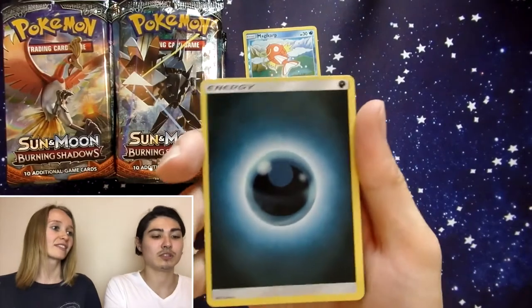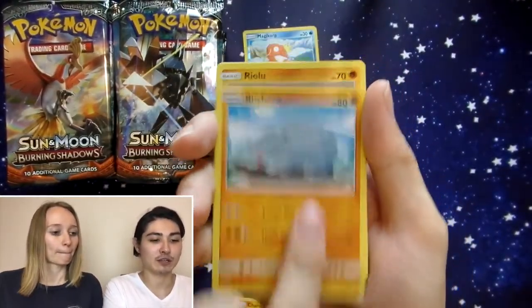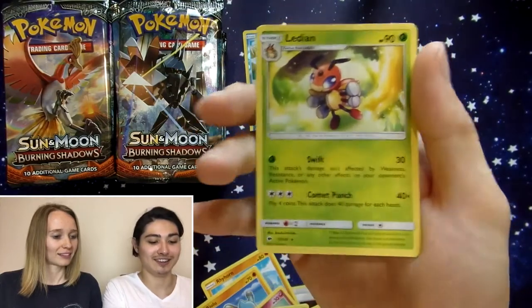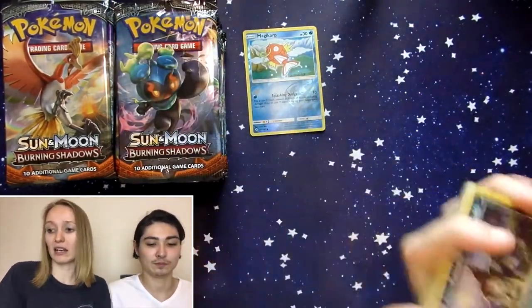Pull something good. Energy, Lana, Tormenting Spray, Charmeleon, Rhyhorn, Riolu, Cutiefly, Tynamo, Duskull, Reverse Holo Toxicroak, and Old Radian. Alright, we're going to speed roll the rest of this box.